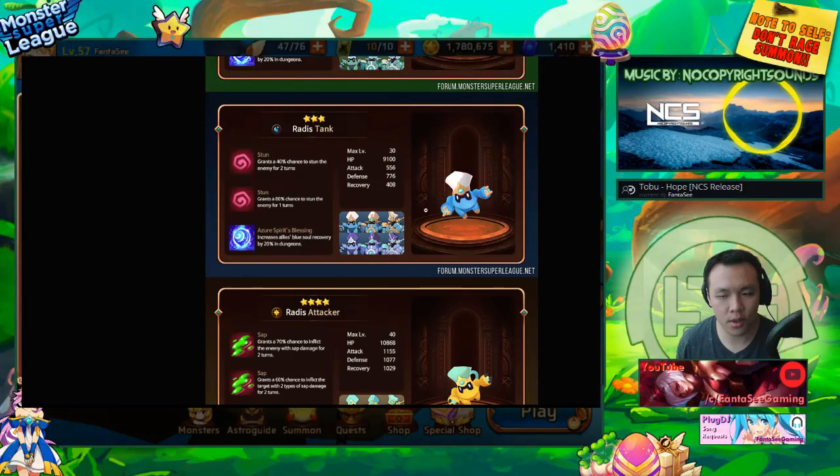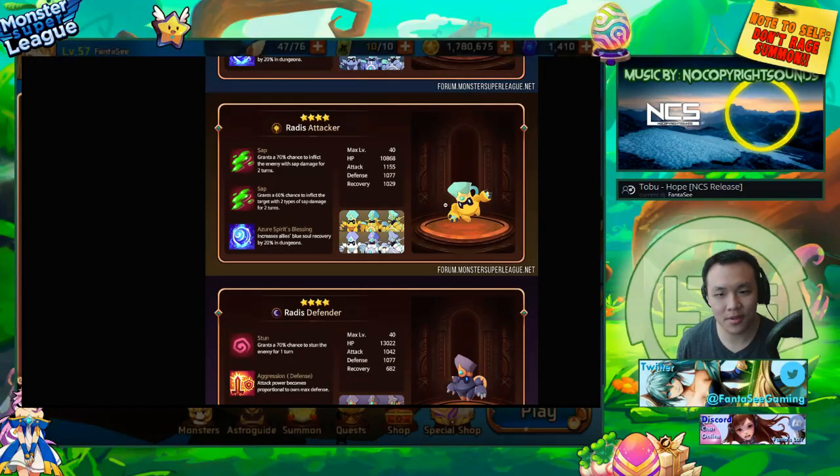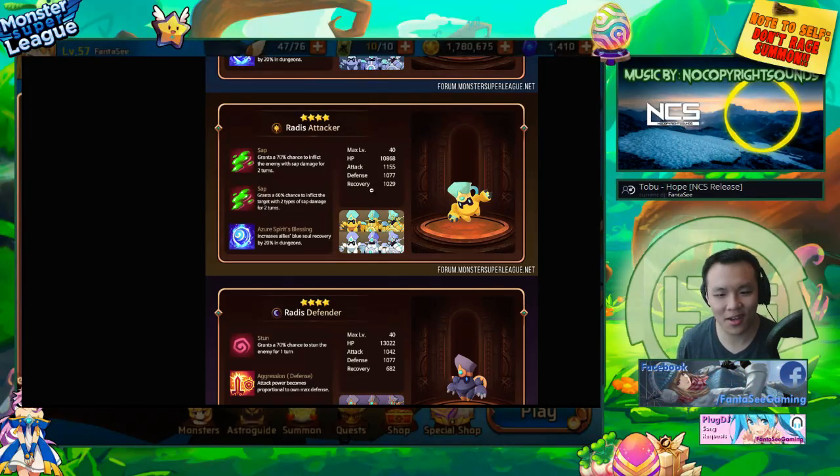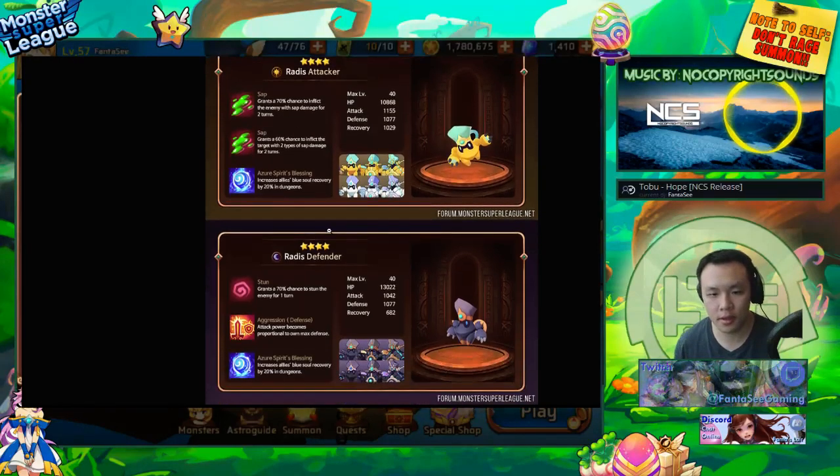The stun version doesn't really have any practical use in my opinion. Double sap, light monster attacker — I wish this guy was dark, I wish these two were swapped. But you can definitely use this guy as a sap monster — if you're running a full light team for golden speed 10, this definitely works.